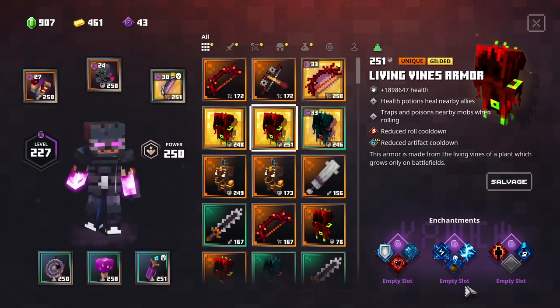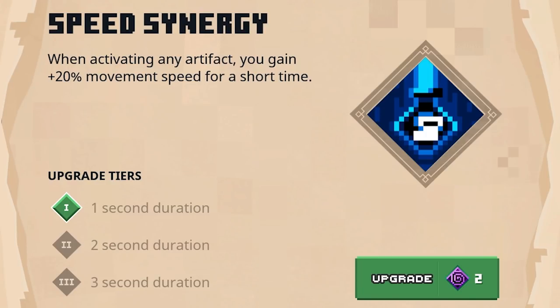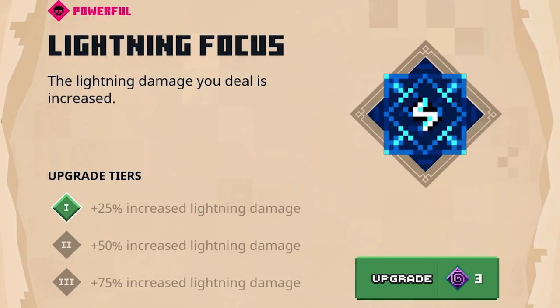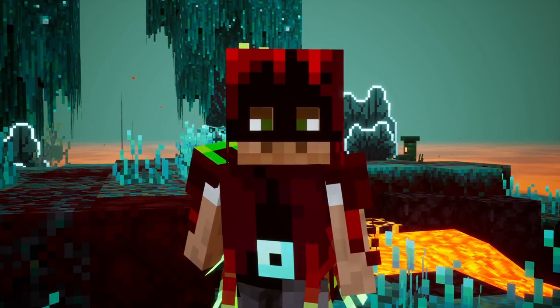Moving on to this unique Gilded variant, which I found yesterday — I think this one is already pretty cool. It has a Tier 3 reduced cooldown on artifacts, then also a Chilling or Final Shout enchantment or Protection — you can go very defensive with this first slot. Then also Lightning Focus, Electrified, and Bank of Souls. Last but not least, Reckless and Speed Synergy. Speed Synergy could be very interesting because this one can focus on both speed running and rolling — when activating any artifact, you gain extra movement speed. If you combine Electrify to roll and zap nearby enemies with Lightning Focus, you will deal a lot of damage while rolling, and with the built-in Traps and Poison Nearby mobs when rolling, this can be extremely interesting.